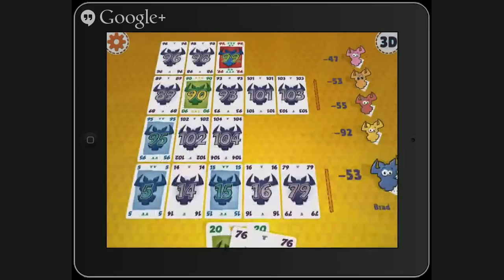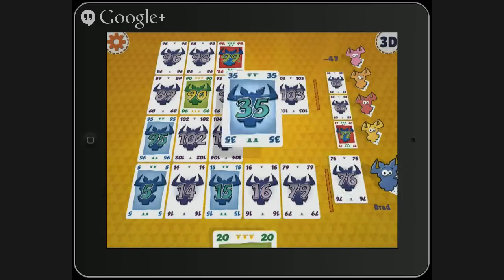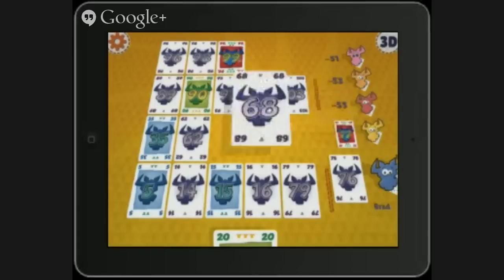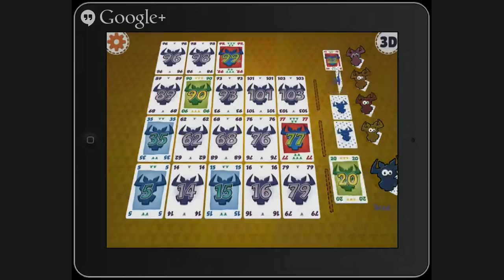In this game, greens are positive points and reds are negative. As in Six Nimmt, players construct sets of cards with the fifth card taking the whole thing. This time, however, players take their turn sequentially and can play one to three cards from their hands. So I have not played this version that came out in 1998. That's interesting because I thought they were all the same.